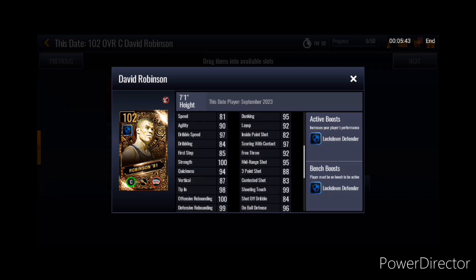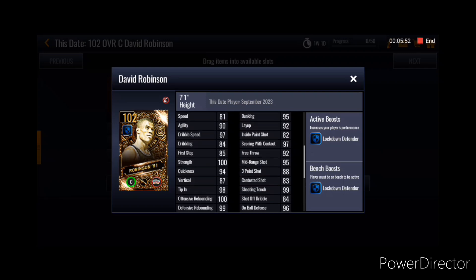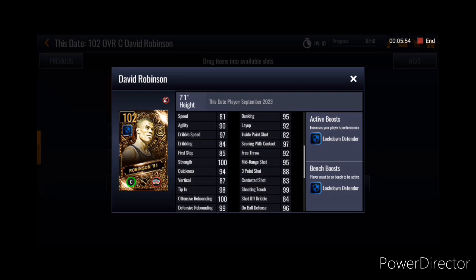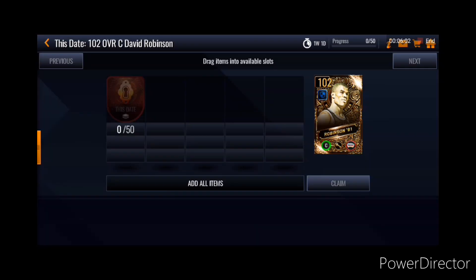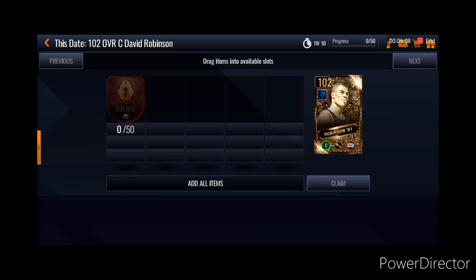His athleticism and stats are not that great, they're okay at least, but they're not great. Rebounding looks good obviously. Block is very good. Speed stats look good for a center. His inside scoring stats are good too. That is it for David Robertson. I would love to get this card on my main account because I do need to upgrade my team more.